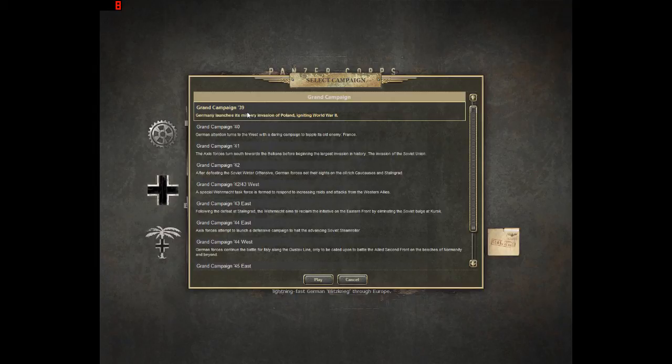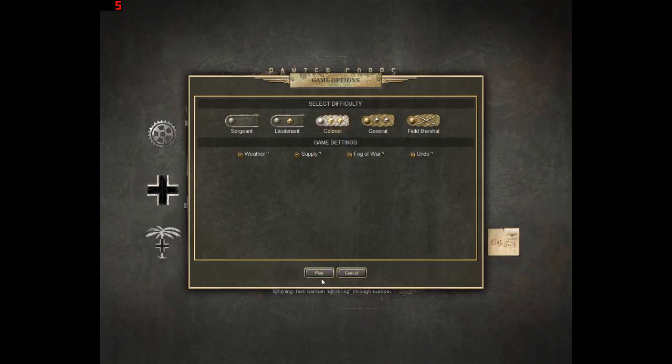So we're going to go ahead into this and I'll explain game mechanics as we go. We're going to be playing on Lieutenant difficulty because I'm still kind of a noob to this game, but everything else is going to be on — so weather, supply, and fog of war — because supply does matter. Things like ammunition supply, fuel, and weather can drastically change engagements. There's also going to be an undo move function just because I like to change my mind very regularly.